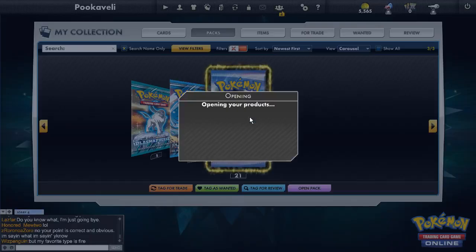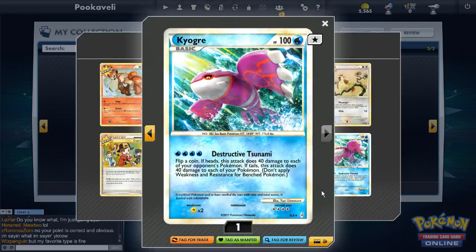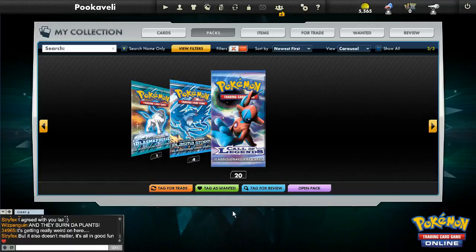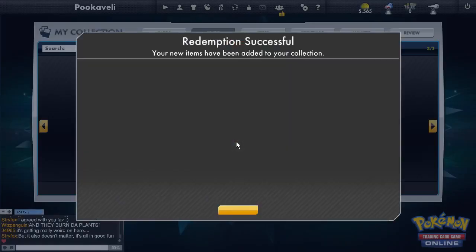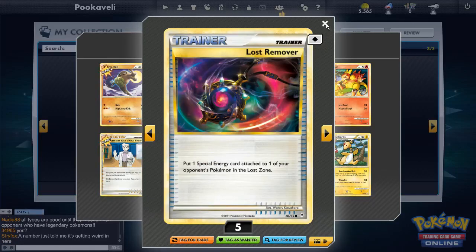Continuing to open these Call of Legends packs. A shiny Kyogre — Destructive Tsunami! If you get heads you do 40 to all of your opponent's Pokemon. Let's not talk about what happens when you get tails, and it costs four Water energy. Shiny Kyogre, what a good start. That pack also had Lost Remover, which was a big card at the time.